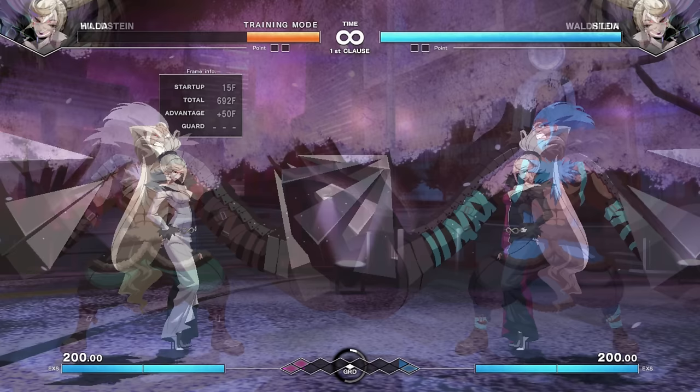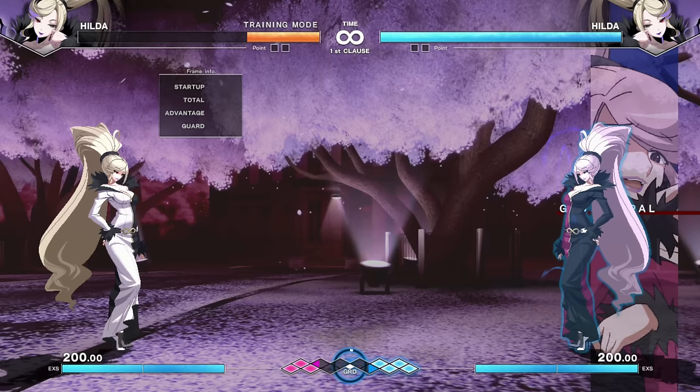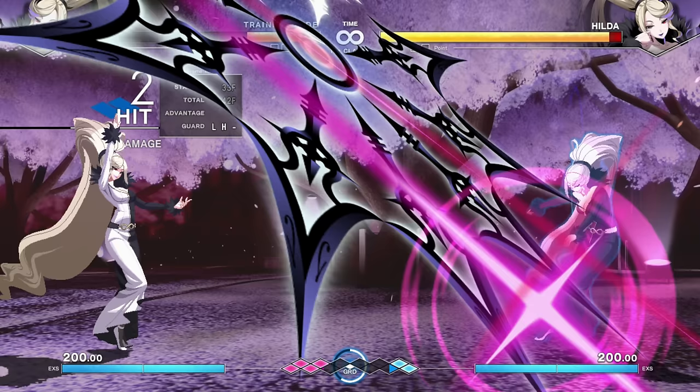Now, Hilda. We went from Waldstein, our big boy grappler, to the zoner of zoners. Even her normals are sort of zoning buttons. Charge heavy, for example — that's an overhead. A full-screen overhead normal. Why not?